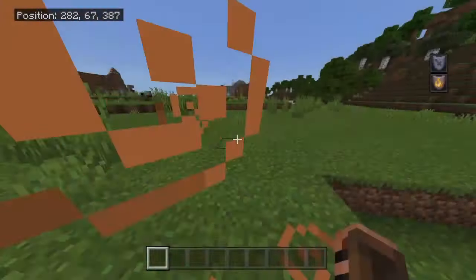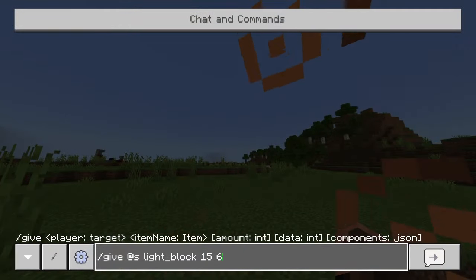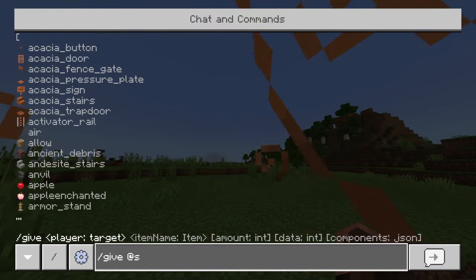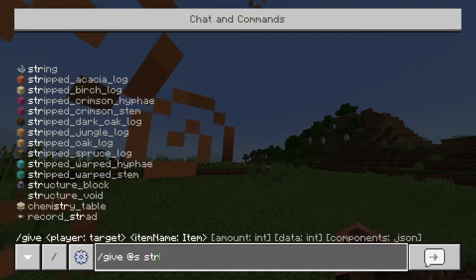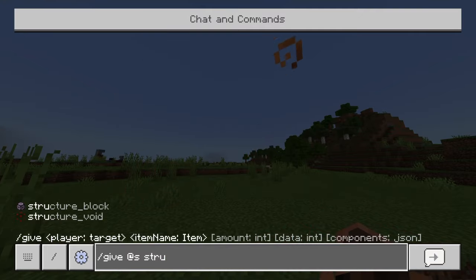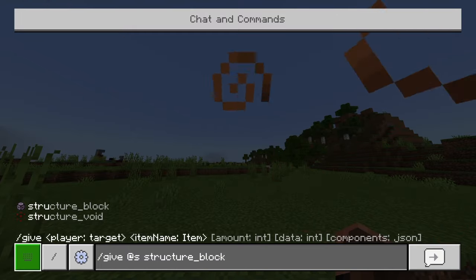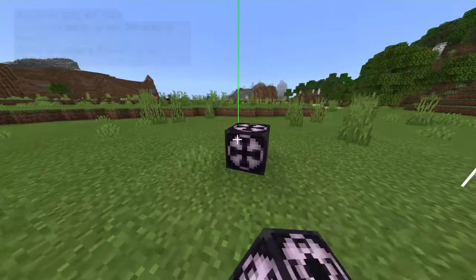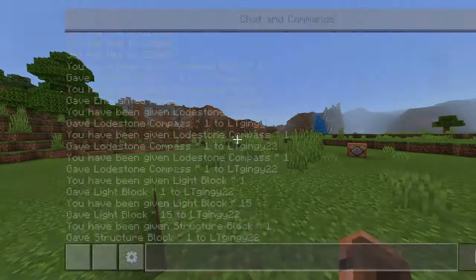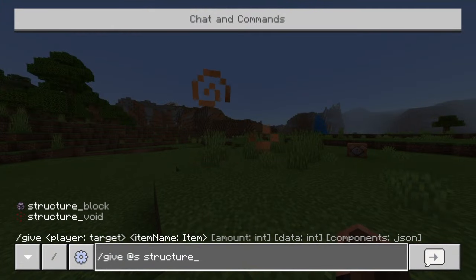Structure blocks — I might put a video on that out soon. So you want to type S-T-R-U and it should come up. So slash give at S, structure block — and there it is. I'm going to make a video on this block soon. Also we've got the structure void below it.